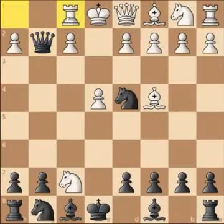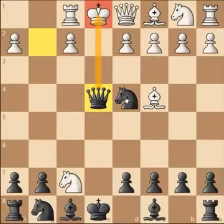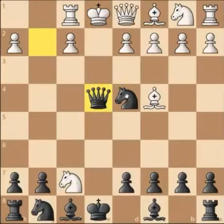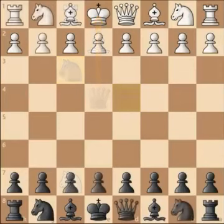After rook goes to f1, you play queen takes c4 check to the king. At this point, your opponent may realize they're doomed — black actually has to give up the queen, playing queen e2 and allowing you to capture it for a decisive material advantage. If white instead plays bishop e2, that leads to a very funny checkmate: knight f3, a smothered checkmate, taking advantage of the pin.